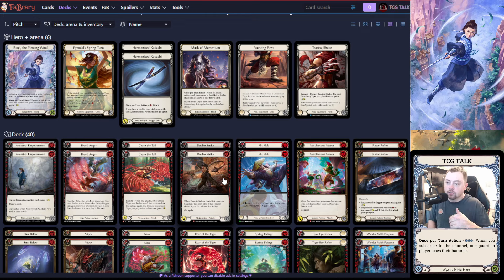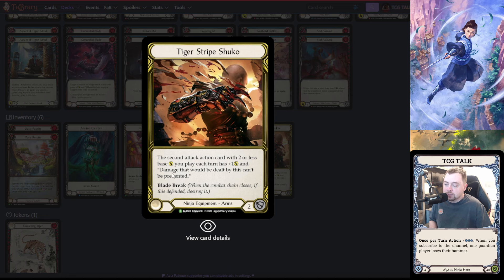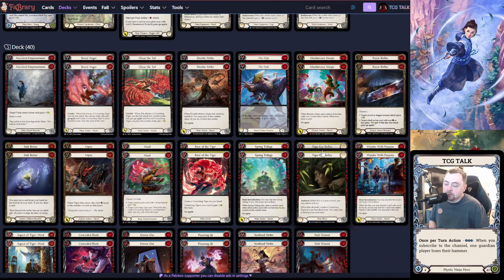Tiger Stripe Shuko is nice but it makes your lines a little weird. For example, if you have Wander with Purpose, a blue, and Mischievous Meeps — you play Meeps, pitch the blue to play it, use your second resource for Kadachi for two, then normally come in with Wander with Purpose for two and threaten Mask Momentum trigger. The issue is Tiger Stripe Shuko reads: the second attack action card you play with two or less base gets plus one and damage can't be prevented. So now Wander with Purpose comes in for three, which you don't want, because then they can block from hand.